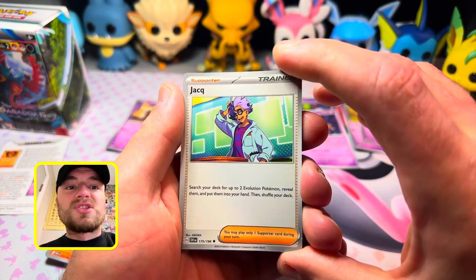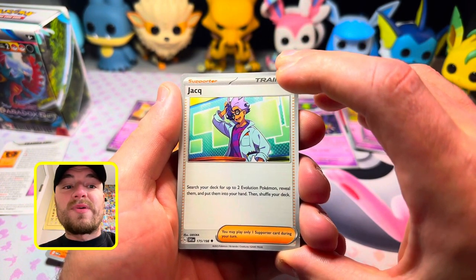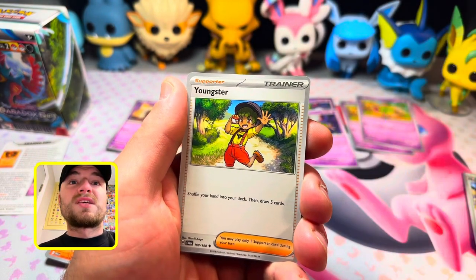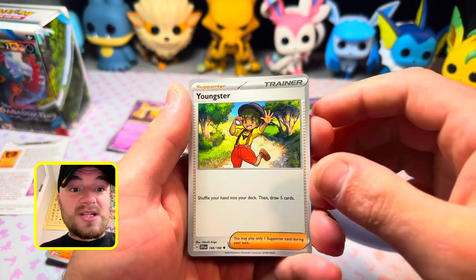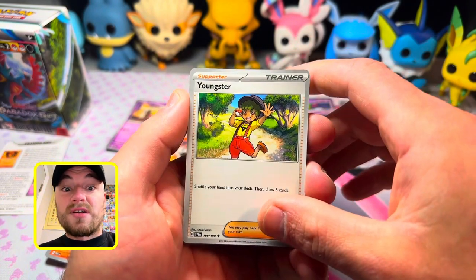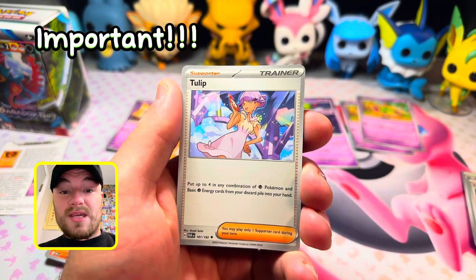Yackle: search your deck for up to two evolution Pokemon, reveal them, and put them into your hand, then shuffle your deck. Very cool if you can't find the Xatu or the Espathra. Youngster: shuffle your hand into your deck, then draw five cards — also very good if you can't draw anything useful.